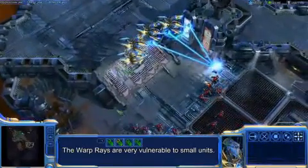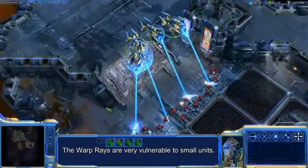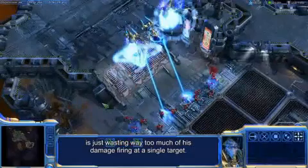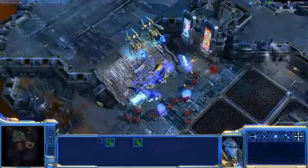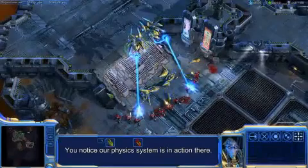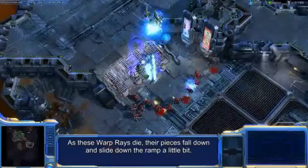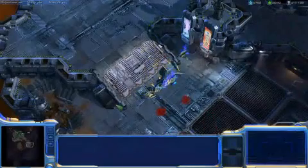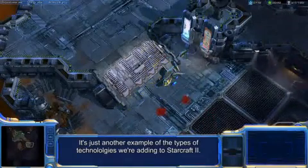The warp rays are very vulnerable to small units. You can see these marines are coming in, and the warp ray is just wasting too much of its damage firing at a single target, making marines a strong counter for the warp ray. You'll notice our physics system is in action — as these warp rays die, their pieces fall down and slide down the ramp a little bit. It's just another example of the types of technologies we're adding to StarCraft II.